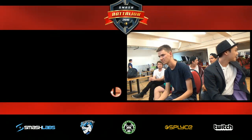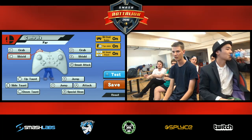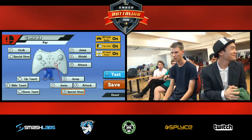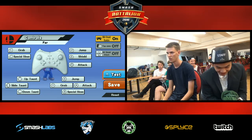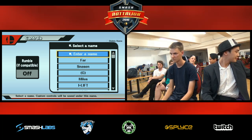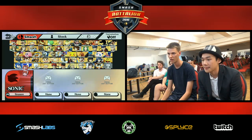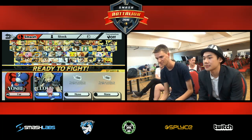On the other hand, Team Germany still has almost a whole crew including Sordrek. We don't know which character he's playing, but we'll find out later. What character should they pick against Cloud? It really depends because Cloud has some matchups that... oh, Yoshi! Against Cloud — Yoshi is a pretty strong character in this game. He has options but also a few weaknesses.